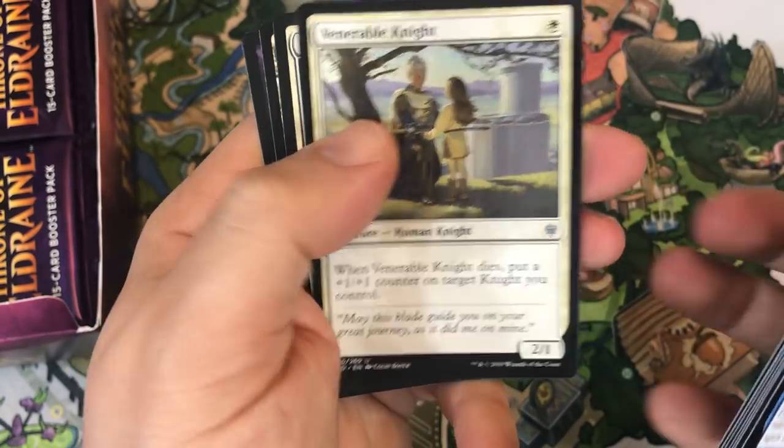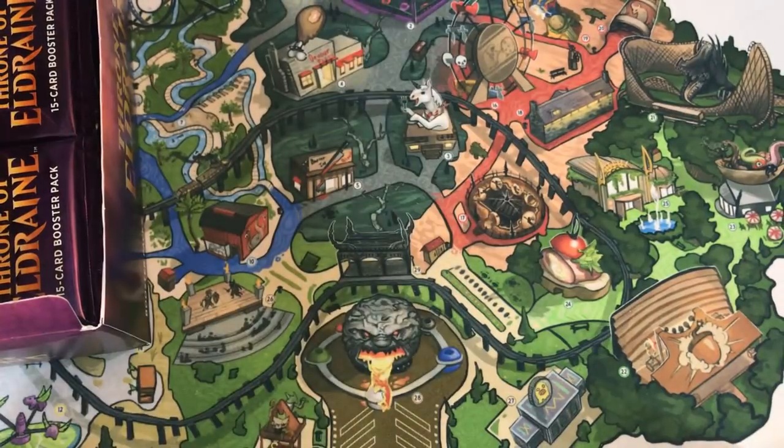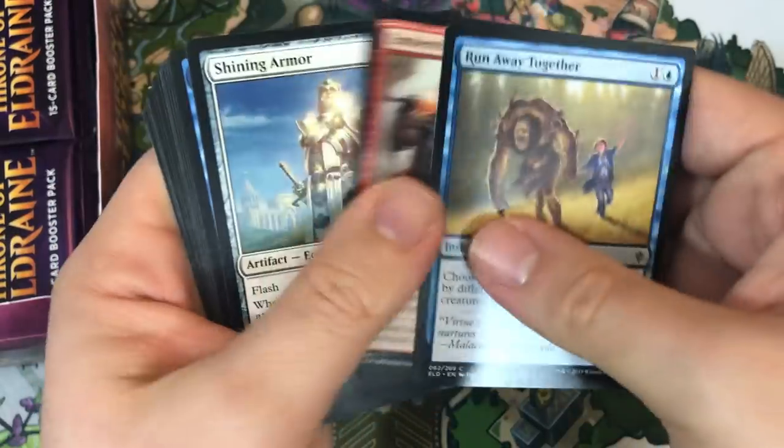Resolute Rider, Bog Naughty, Venerable Knight. Charming Prince is our rare — another good card, seeing play in Humans in Modern right now. I think that could stick; it feels like a good fit for that deck.